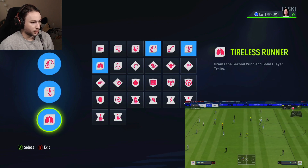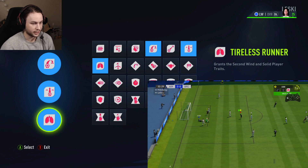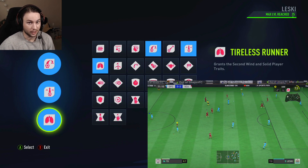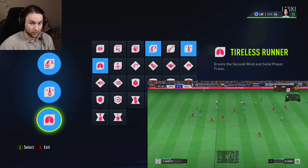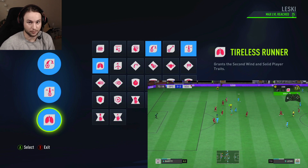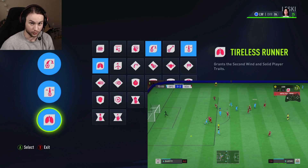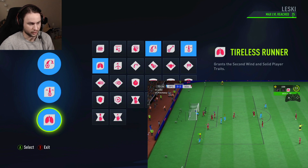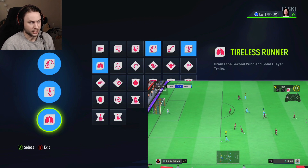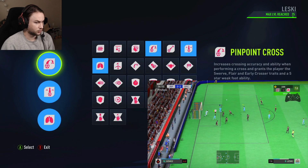The third perk, which is probably the most important, is Tireless Runner. Wingers have terrible stamina to start — around 68 — and we only upgraded it to 70, so we're really relying on the Tireless Runner perk giving boosted stamina in the 75th minute. It unlocks at around level 23, so some of you might not have it yet. This is a max skill point winger build, so it can be hard to replicate exactly if you're not max level.